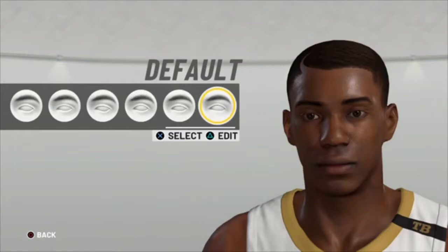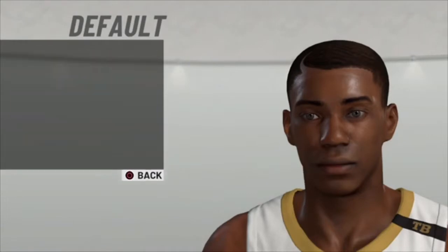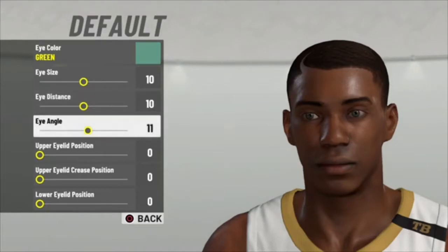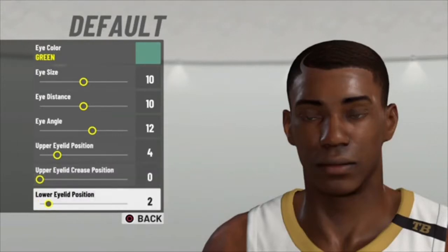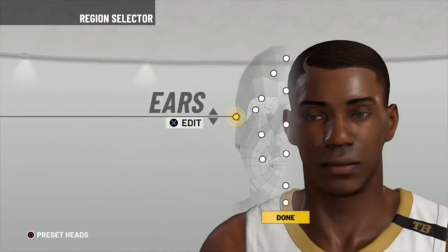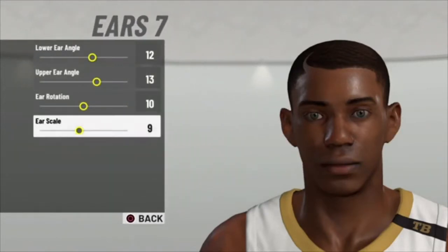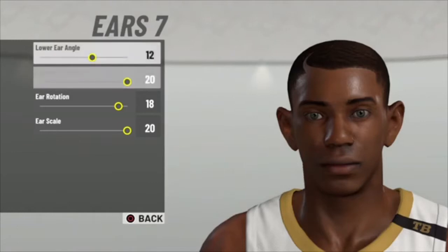Then go to eyes — default eyes with green. Eye size 10, eye distance 10, 12, then 4, 0, 7. Go to ears — ear 7, and then put everything at 20 other than this one, put this at 18, but put everything else at 20.